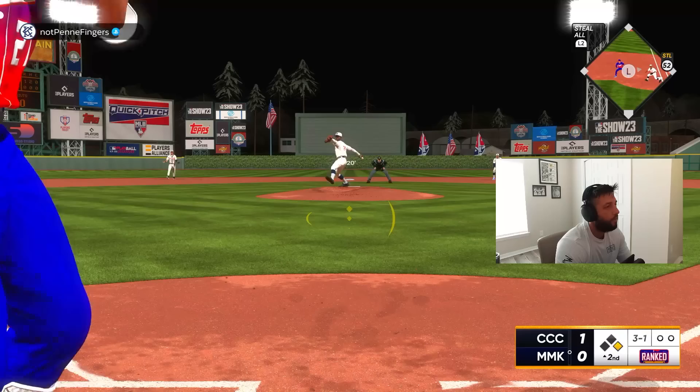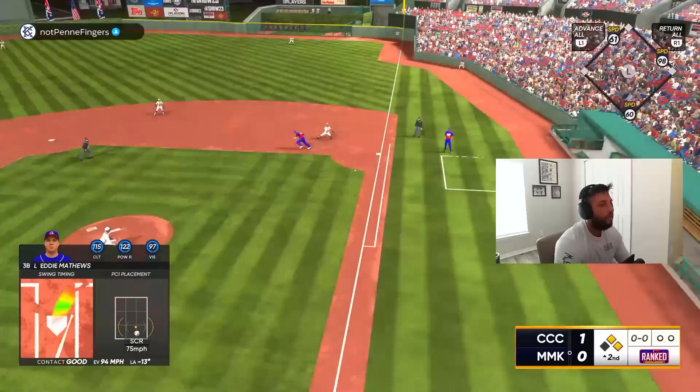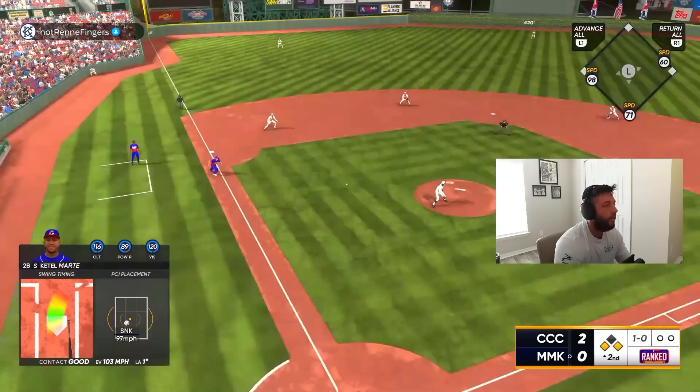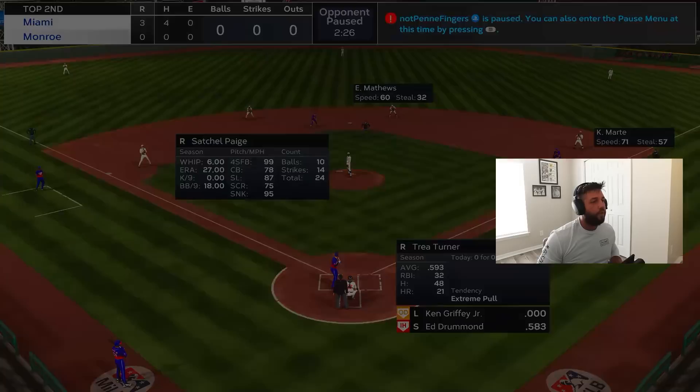Ball four, great at-bat. First and second now, runners in scoring position. He's only got 91 hit-per-nine now. That's gonna get down the line, we're gonna be able to go from first to third as well, but we'll stay at first. Two-nothing lead, let's keep it going. Katel Martay coming up — another base hit, let's go! With runners in scoring position — and he might be out of here, and he is. We're gonna have to jump into game two; Griffey's 0-for-1 so far.